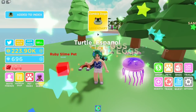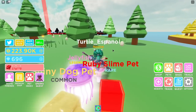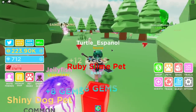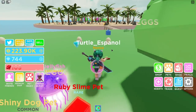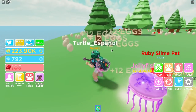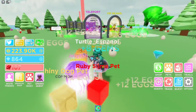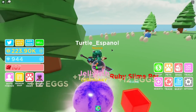I just got a legendary Zombie Doge! There was a rainbow egg right there — I saw it and I didn't know what it was, but I actually got a legendary pet from it. So if you guys see a weird-looking egg, go for it because it might be a legendary pet. That was awesome, and we actually caught it on the recording, which is great.